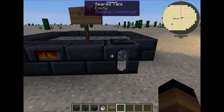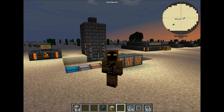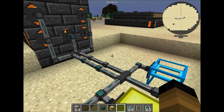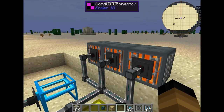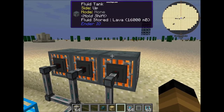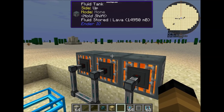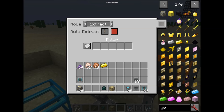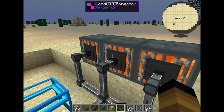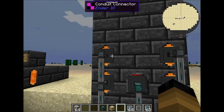Now let's talk about how to automate the seared furnace. As you can see, I have Ender IO conduits for this automation system. Over here there are the fluid tanks — you can have any other fluid tanks that hold hot liquids. I put the modes on extract without signal, and they automatically extract lava towards the seared tanks.